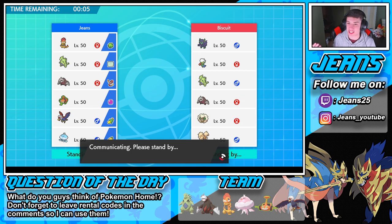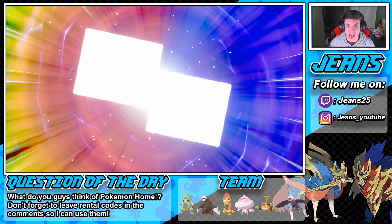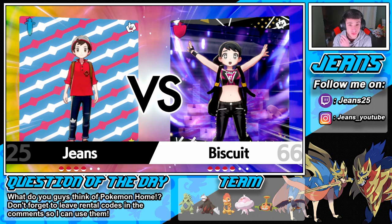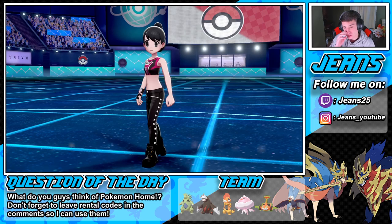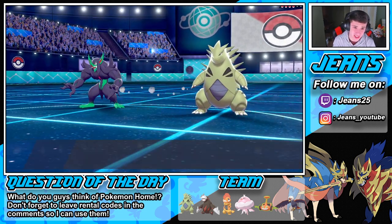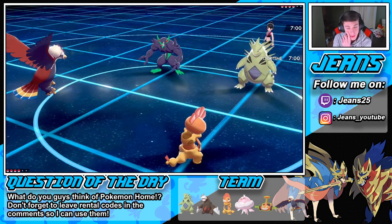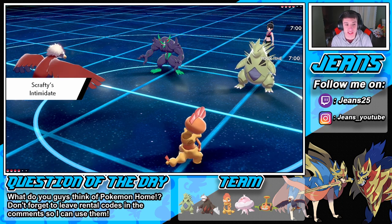I've been seeing Roserade more and more on the ladder - sleep powder, toxic, sludge bomb. You can use it as a special attacker or just a status condition Pokemon. He goes T-tar and Grimmsnarl. I was expecting Grimmsnarl or Whimsicott, just didn't know who'd be in the second spot. We could fake out the Grimmsnarl and set up our own Tailwind. I can see him potentially Dynamaxing. Scrafty does have Intimidate which is huge. I'm going to set up the Tailwind and go for a fake out on the Grimmsnarl to prevent a screen or a taunt. He is Dynamaxing - he's gonna take out my Braviary turn one.